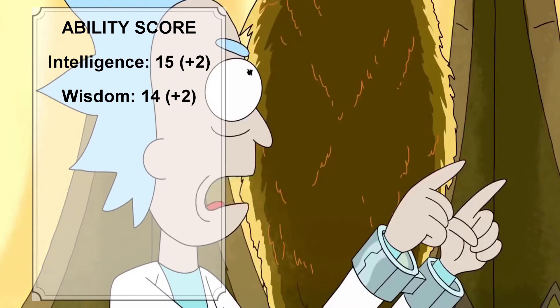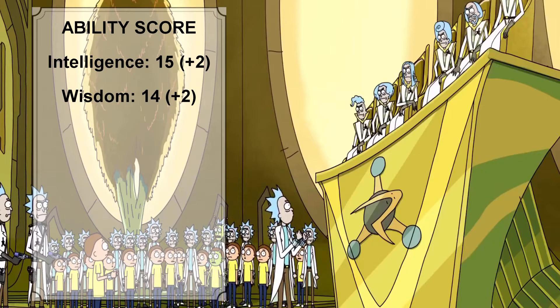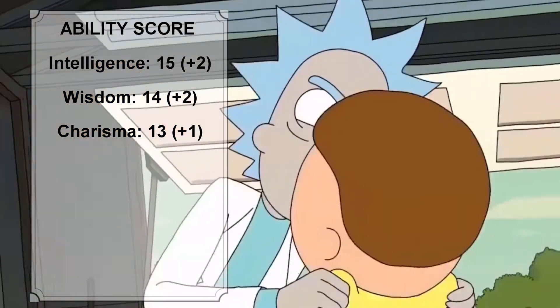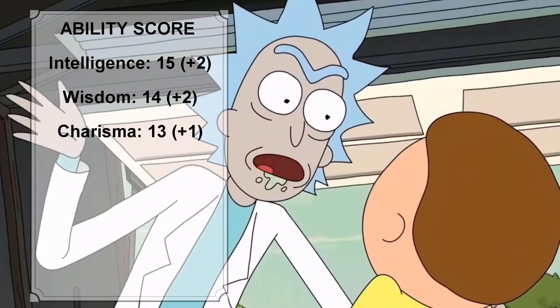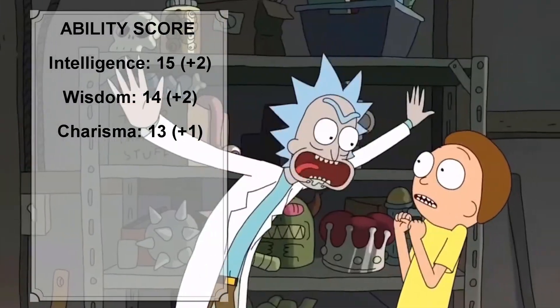Rick's second highest ability score will be Wisdom. It is without a doubt that Rick is a very wise individual, in a really non-conformist sort of way. Rick's third highest ability score will be Charisma. Rick is a very charismatic individual — he has managed to hoodwink and influence many people across the galaxy and the multiverse.